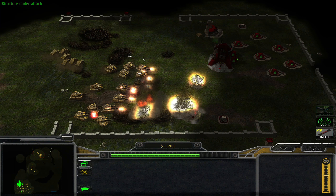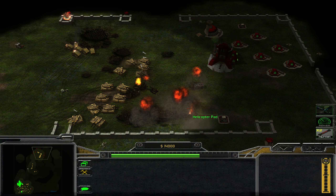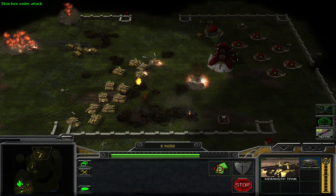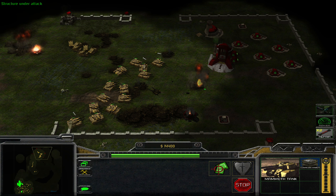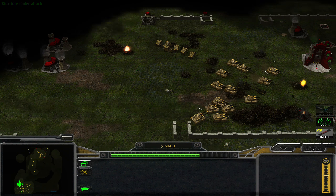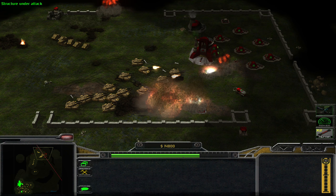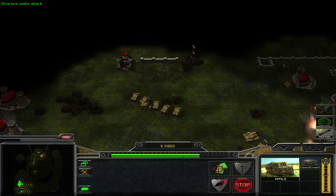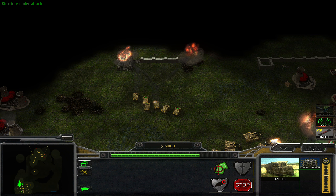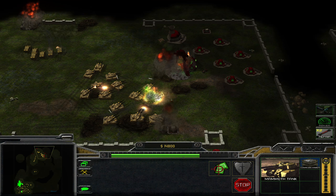This guy will die first — and soothing music. That's why you don't keep your artillery unguarded. More chem warriors — let's blow up their refinery. You can blow this up afterwards even though you don't really need to destroy all of this; we just need to destroy the lab.